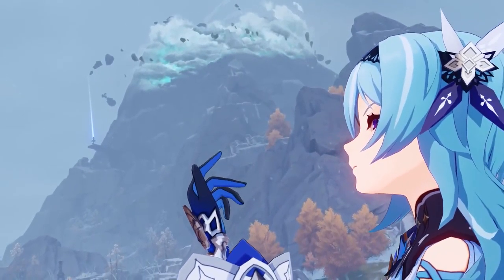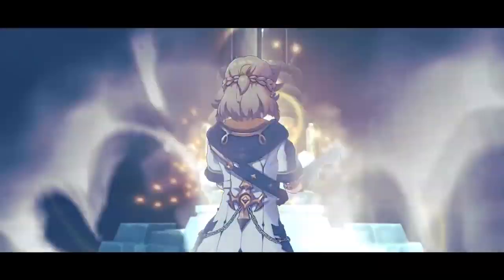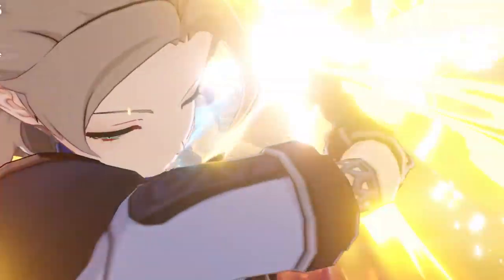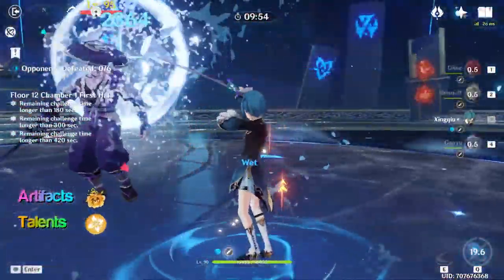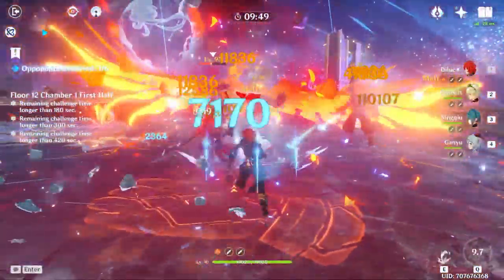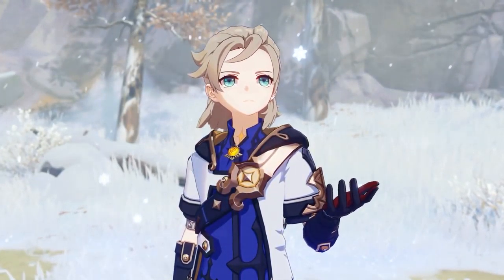With the release of version 2.3, we will have two rerun banners. In today's video, we are going to discuss about one of the two rerun characters. This video will cover everything you need to know about Albedo — artifacts, talents, and weapons for both the F2P and whale players. Since the next patch will feature 3 Geo characters, this is a very good time to level up your Albedo if you already have him, or summon for him if you like him as a character.